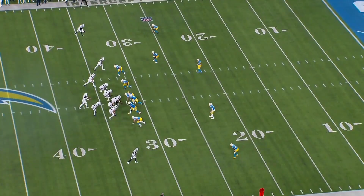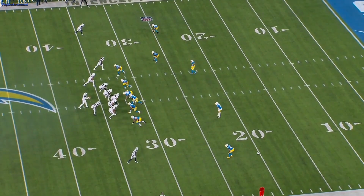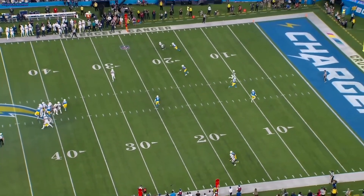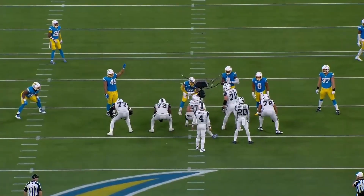Next play — Brandon Cooks acting like he's going to run a sluggo: fake slant up, then shuts it back down and is wide open because the corner is scared of him going vertical. We also have a seam by CeeDee, Ferguson as a check-down, and Gallup backside on a stop. But Dak likes the one-on-one to Cooks and throws it with great anticipation — hitch, ball. He's already separated before Cooks is even looking. You have to throw this with a ton of anticipation because it's such a far throw from the boundary to the field. Puts it a little high but Brandon Cooks comes down with it. Huge, huge first down.